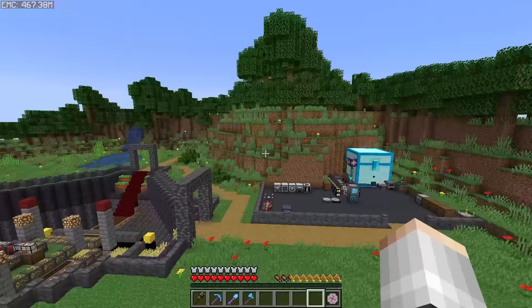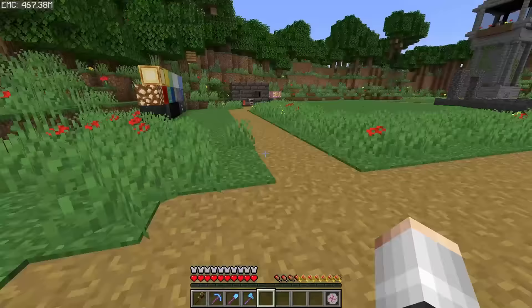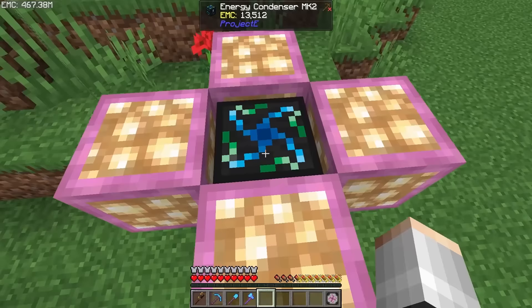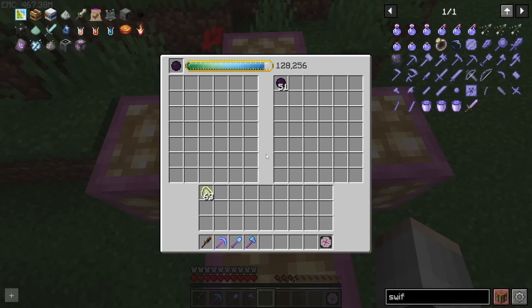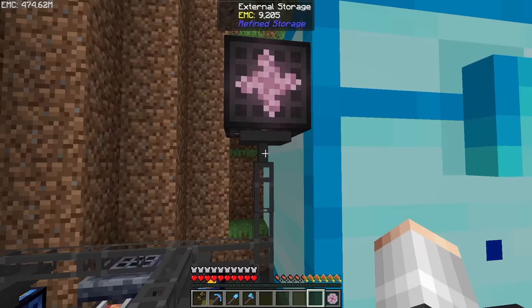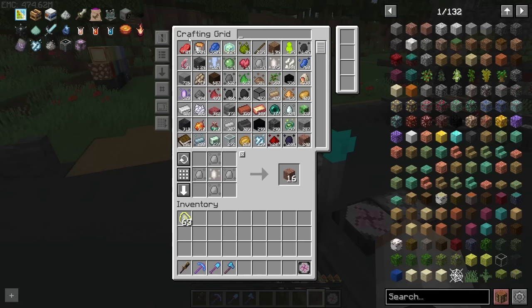In any world, creative flight is so useful for building. You may have noticed I have 400 million EMC - all whilst building I had a bunch of setups: a ton of energy collectors surrounding an energy condenser, passively generating items with EMC which we then sell to our transmutation for EMC. The final thing to catch you up on is the refined EMC link, which gives our refined storage system access to our EMC network for any items we put into it - currently we could pull out 7.4 million raw beef if we so desired.